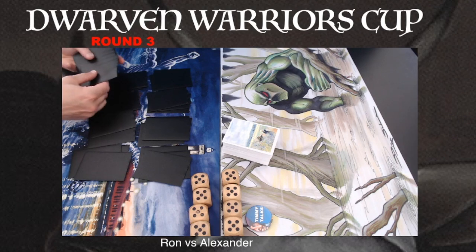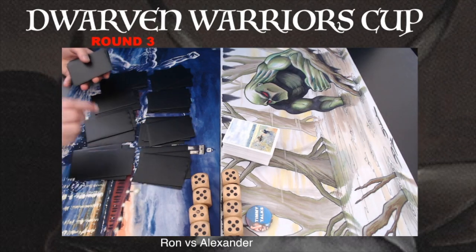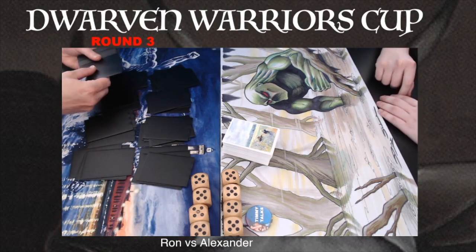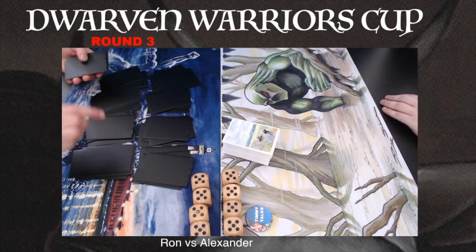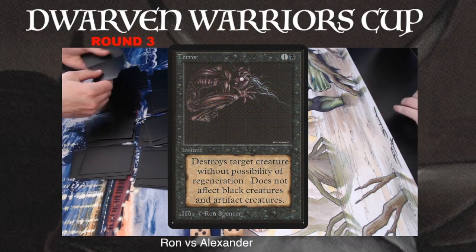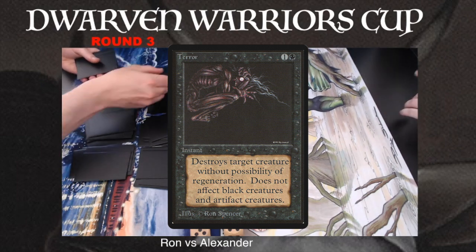Ron is playing with black, so he has access to a lot of creature removal, and I think that might be the key to victory for Ron. One way he can win is playing a Terror, playing a well-timed Drain Life, and taking care of the stampede from Alexander, then taking control of the game.